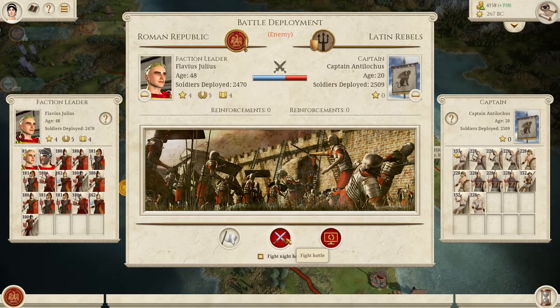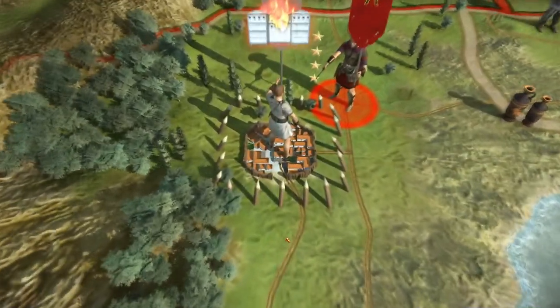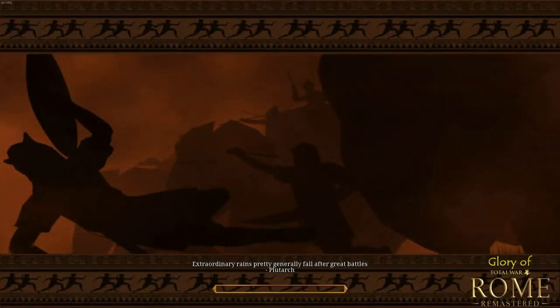Getting into a battle with the rebels in southern Italy. Most of the units in those stacks are pretty vanilla, but the battle mechanics in this mod are quite different compared to vanilla. Vanilla Rome Total War is one of the fastest Total Wars in terms of battle speed. This mod has much higher defense values, so let's see how much that slows things down.